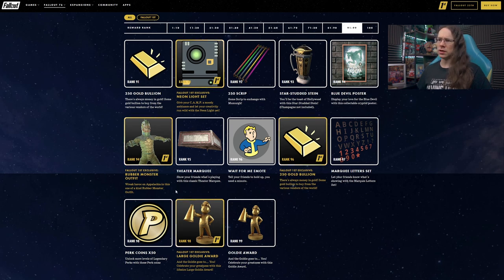Blue Devil poster at rank 94. The Fallout 1st reward at rank 94 is a Rubber Monster outfit — I can see a lot of people running around in that for sure, that's going to get some love.